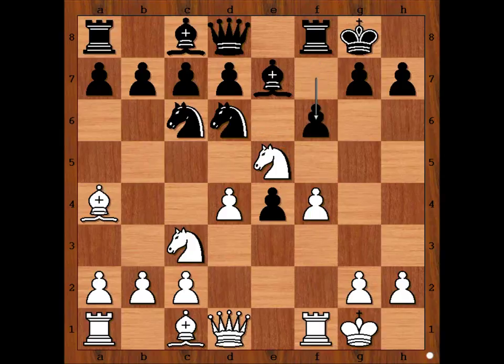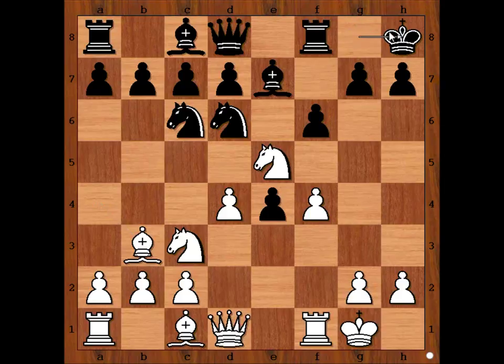In the game we have f6, attacking the knight. What is the best square for the knight? Ng4. What would you do in this position if you had the white pieces? Paul Saladin first looked for checks and captures. He found the check. King to h8. White to move — what is the best square for the knight now? Can't stay on e5. Knight to g6 was played, check.